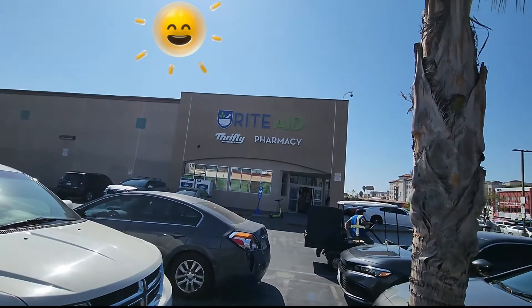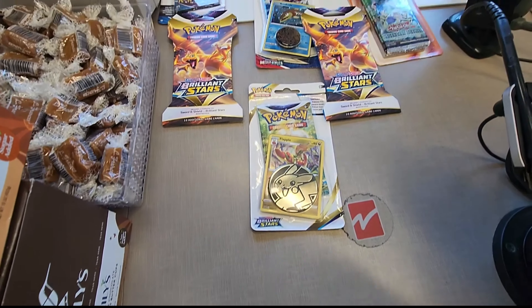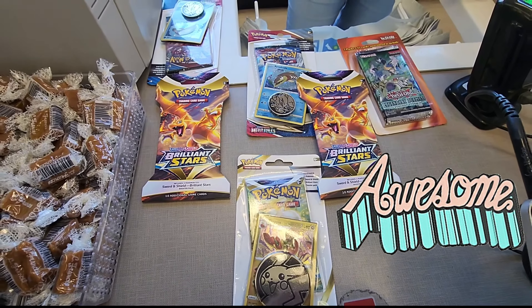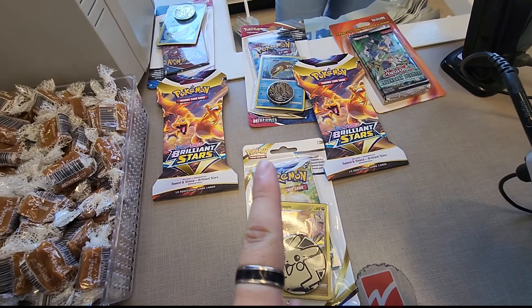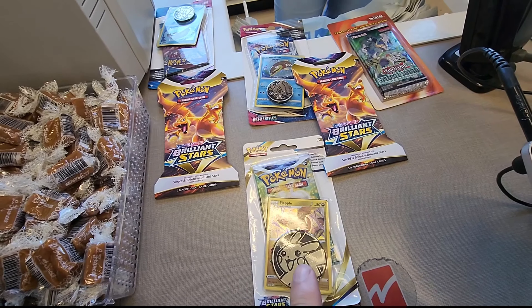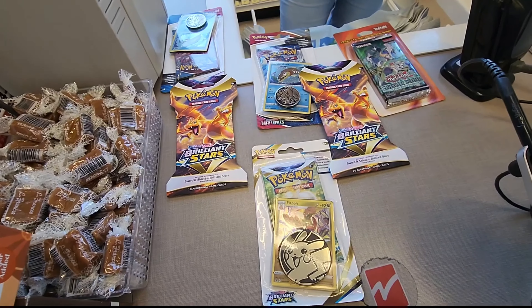We're here at Rite Aid. Let's go check them out. We're inside Rite Aid and it looks like they have a little bit of a restock here. Might pick up one of these Charizard blister packs or the sealed Charizard blister. Let's just pick something up and go back home.